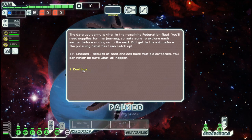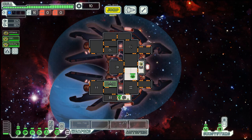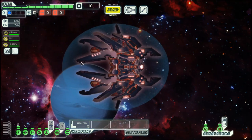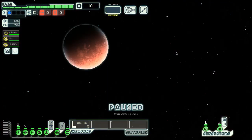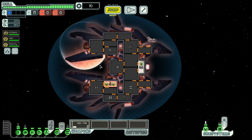Hello boys and girls, my name is Otosy and welcome back to Season 23 of my FTL series. We are trying the Lanius Cruiser Layout B once again. Each time we do this, we get a bit closer to the final goal, a victory. So let's see how far we get this time.